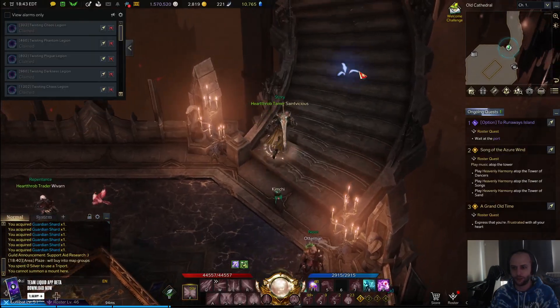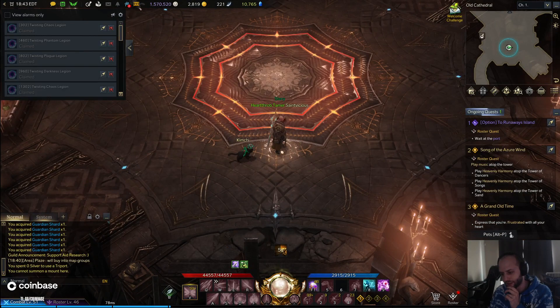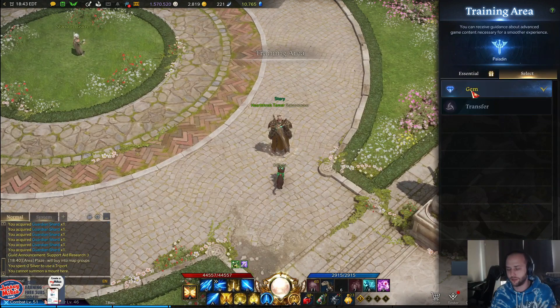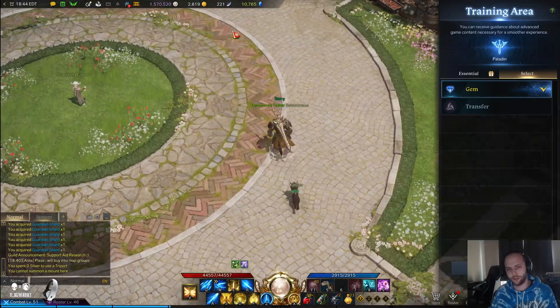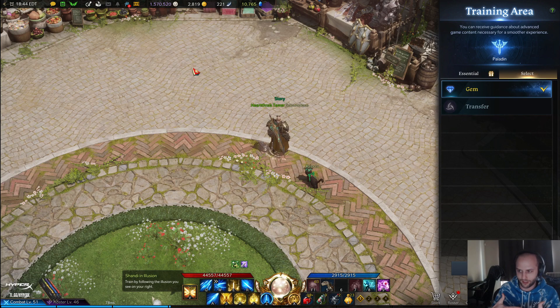Another way to make gold: there are gems in the game late game. You go to Guides, then Training Area, then the Gems tab — the second tab. I've already done this so I can't demo it fully, but you go to Gems, start a quest with the person in the top left, and they'll give you three level-three gems. You use those along with some other gems you've collected and merge them together to make a level-five gem.